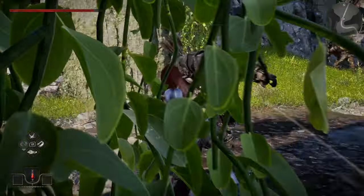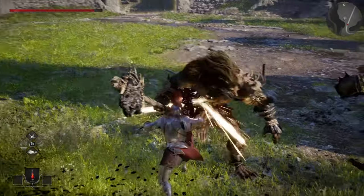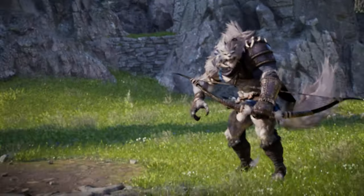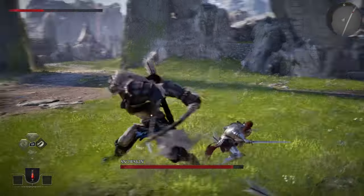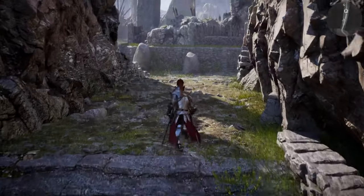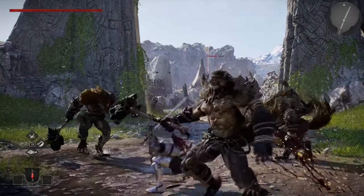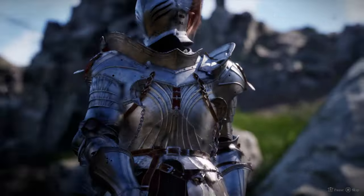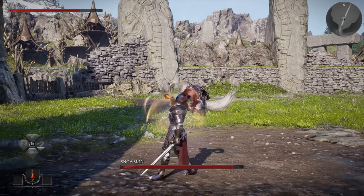I want to use my RT finisher but I can't seem to trigger it on regular enemies — they're just staggered. Now this is gonna be the boss. The boss has super armor — no stagger at all. Fun game! If I die again we have to restart from the very beginning. The RT finisher is really cool though, even though it hurts. Okay, good timing for the boss fight.